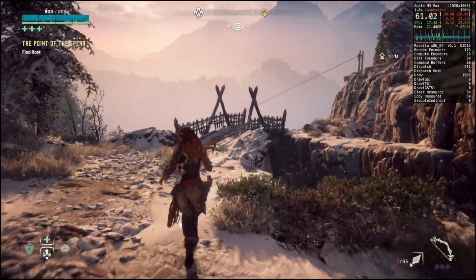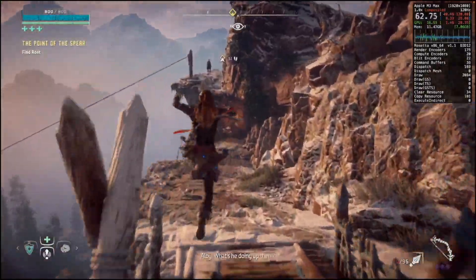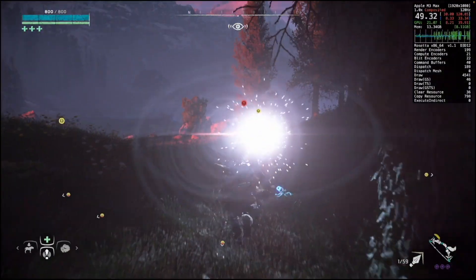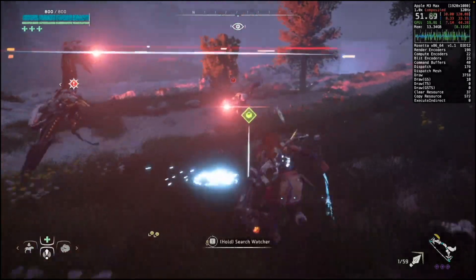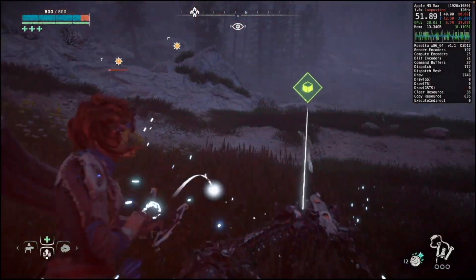Horizon Zero Dawn is a special game. Exploring the vast open world and battling enormous robots was a blast on PlayStation, and it's just as fun on Mac. The game uses a lot of RAM so you'll likely need 24GB for the best experience. Here's some gameplay running at 1080p on high graphics settings.